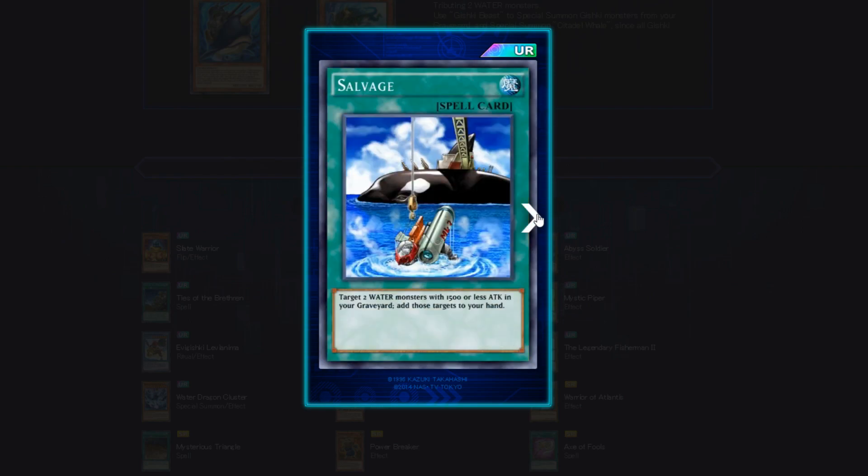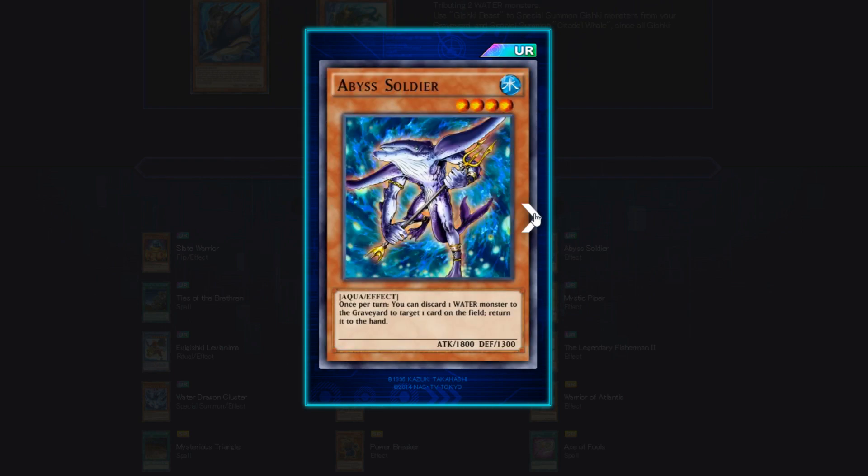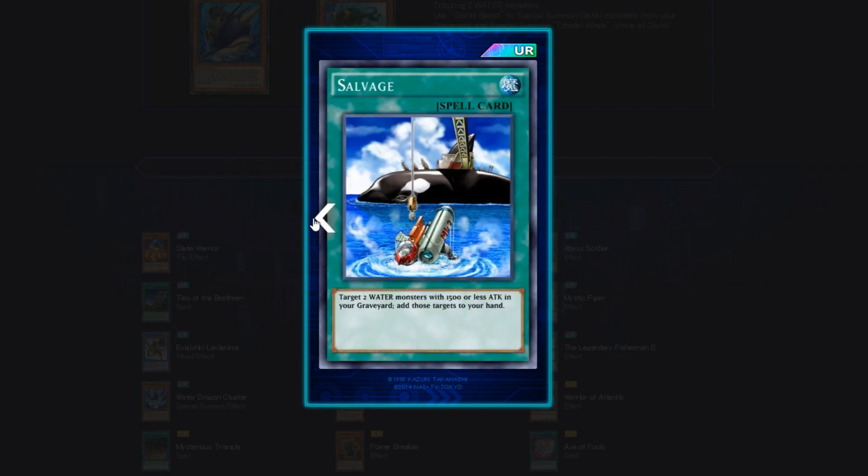Next card: Salvage, a Spell card — another UR. Target 2 water monsters with 1500 or less attack in your graveyard and add those targets to your hand. Can you say replenishing Yomi Ship? That'd be pretty crazy, and that's just one play — you can do many other plays as well. Very good card. I'm giving Salvage a flat 4 out of 5. Still really good; maybe two copies in a deck tops, but still phenomenal.